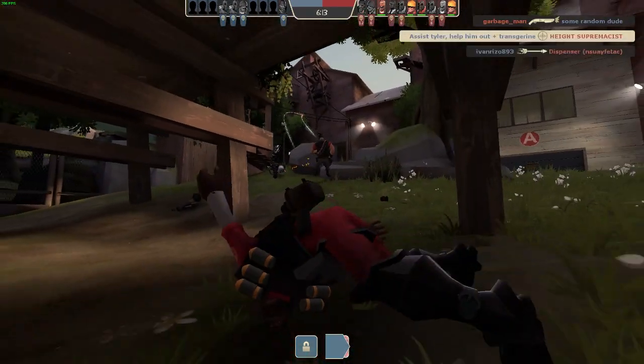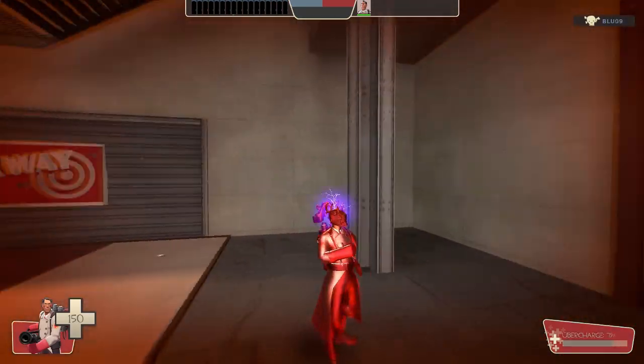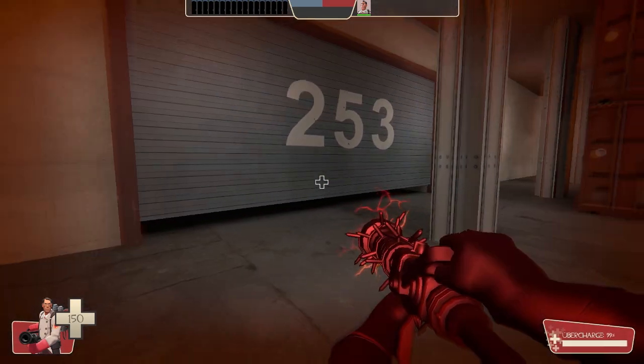Matt Phong and Matt Specular. These two commands alone make an immediate, very noticeable difference in how the environment and player models look, and can improve visual clarity along with a minor FPS boost.